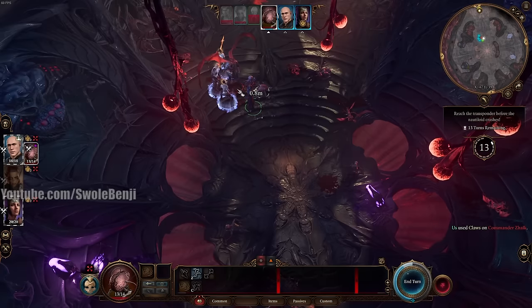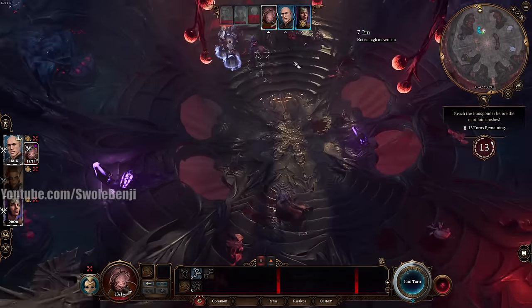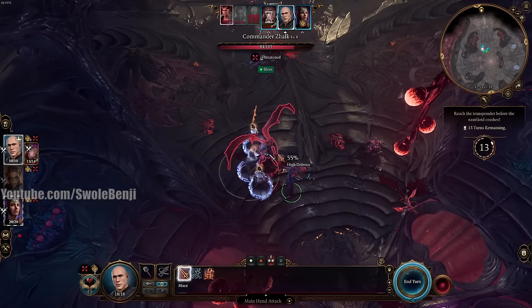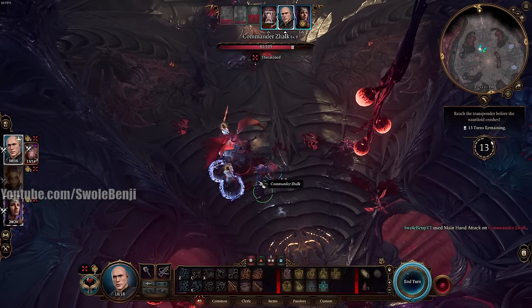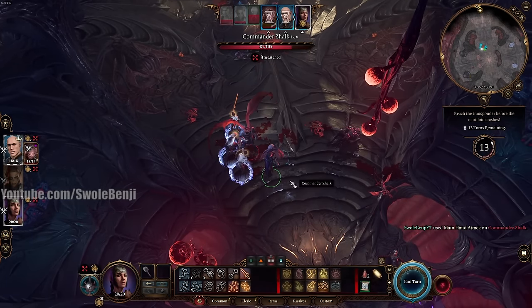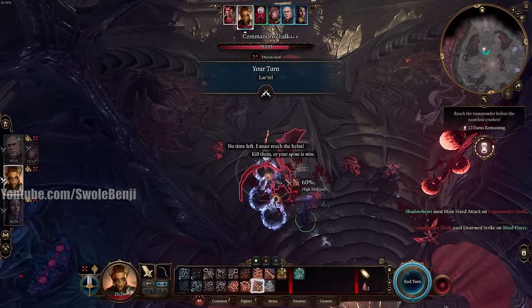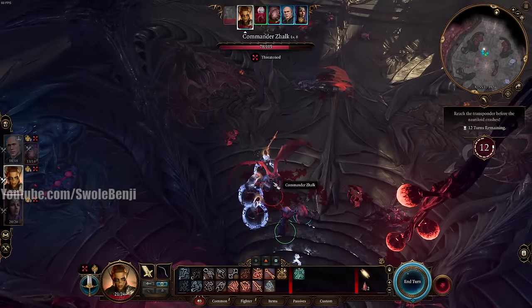We have a limited number of turns to kill both characters while also looting the Nautiloid Tanks and a few other things. Have Us on trash-clear — put him close to enemies so they are threatened and can't move freely without triggering a reaction. With miss streaks on Lazel in Honor Mode this might not always be possible given limited spell slots. If you get really unlucky rolls, you might have to reload, but that almost never happens.